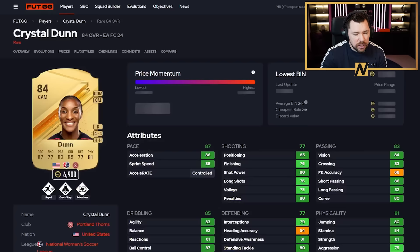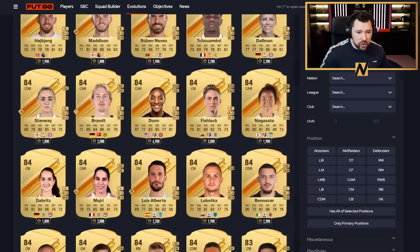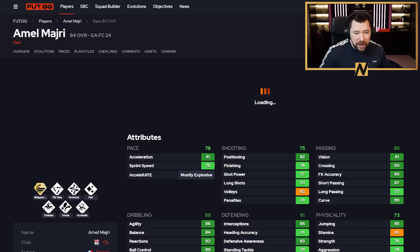Someone suggested Dunn — she's four-star, four-star with Rapid, Quick Step, and already has Relentless. Once evolved, she's an outrageous card — the dribbling is mental and the passing, physicals, and defending are good. With an Engine chem style it's an absolutely bonkers card. The question is whether this card would be 150k on the market — probably not because of league and nation links. But in terms of stats and play styles, it's up there.